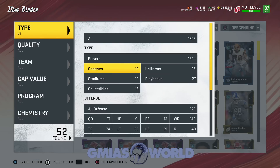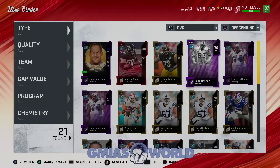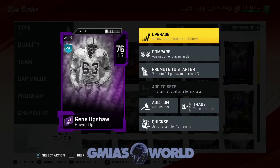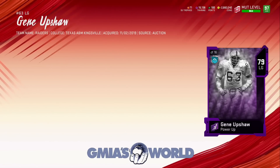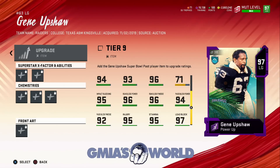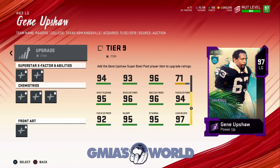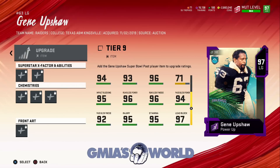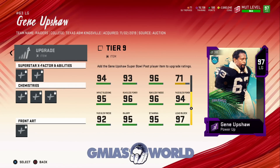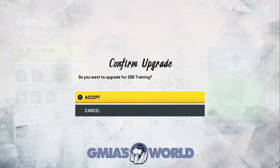Now we're going to look at left guard. We do have Gene Upshaw's everything that goes into his card. As far as the power up, he's going to be the next replacement — we're replacing Bruce Matthews with Gene Upshaw. He's another guy that at this point is so much better at run blocking that it's going to change the game. That 97 — take a look at his run block power, run block finesse, impact blocking, and look at that key thing right there: lead block. Guess where that's going? 99 overall. So now we're going to have two 99 lead block players on the left side.